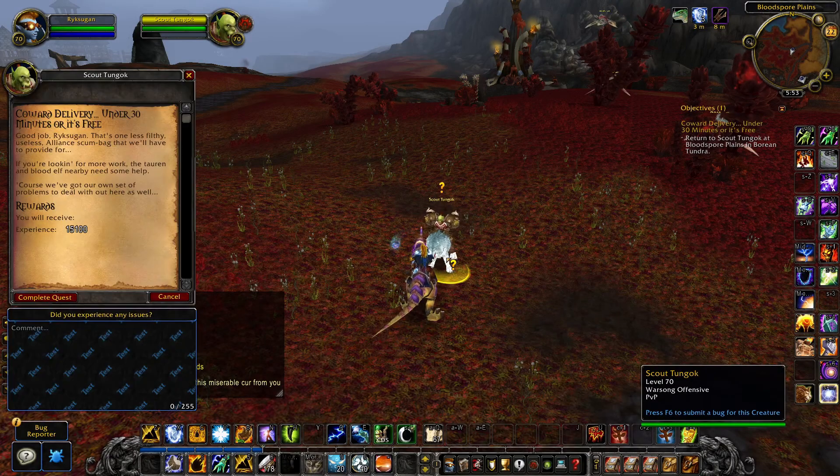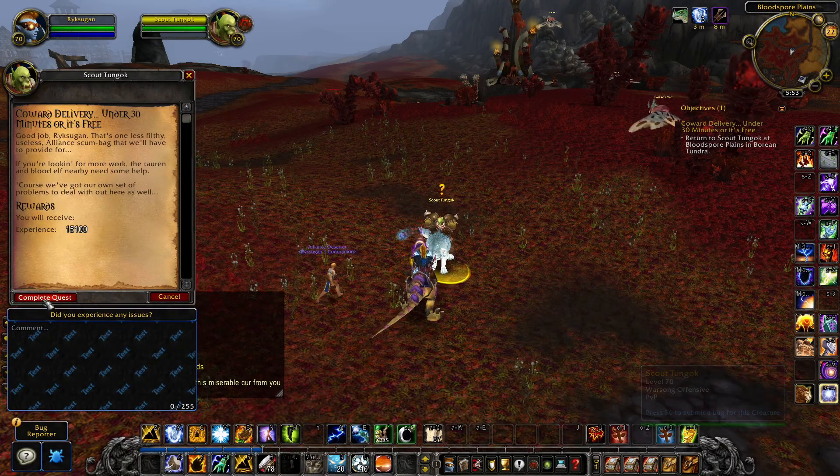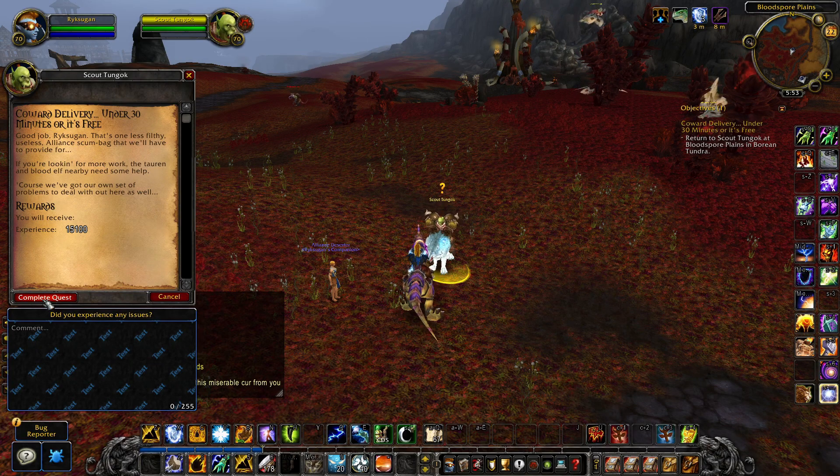So to recap: go to crossroads, wait for the Deserter, use the Flirgun, talk to the scout. And for some reason the Deserter still chased me.